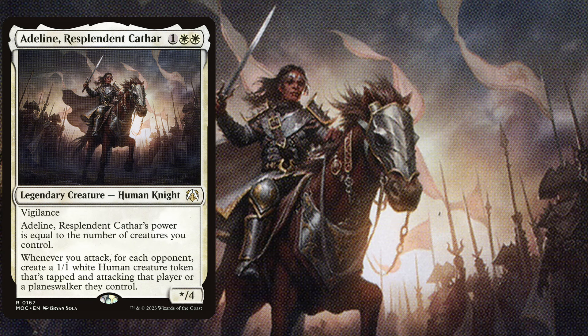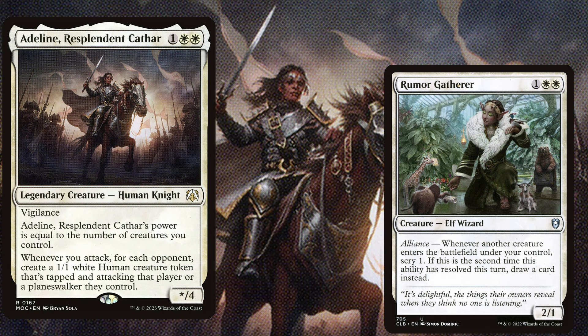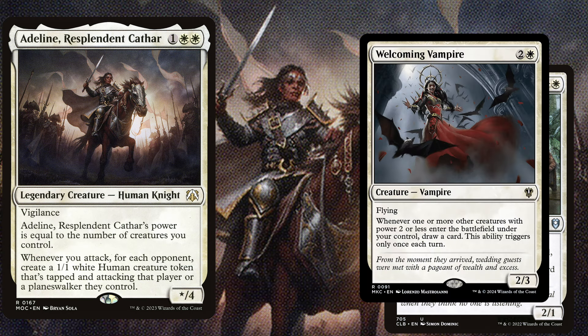We really need to step on the gas with the stack, which requires us to keep our hand filled up. So we play cards like Rumorgatherer, a 3 mana 2/1 with Alliance. Whenever another creature enters the battlefield under your control, Scry 1. If this is the second time this ability has resolved this turn, draw a card instead. Welcoming Vampire is a 3 mana 2/3 with Flying and whenever one or more other creatures with power 2 or less enter the battlefield under your control, draw a card. This ability triggers only once each turn.